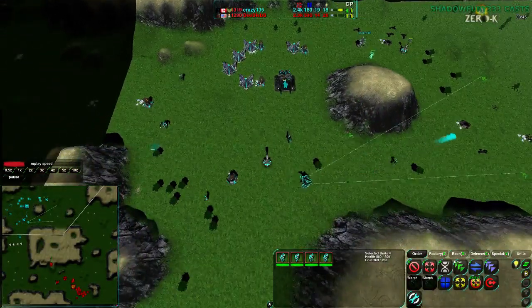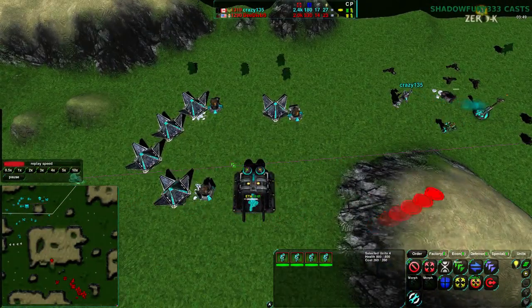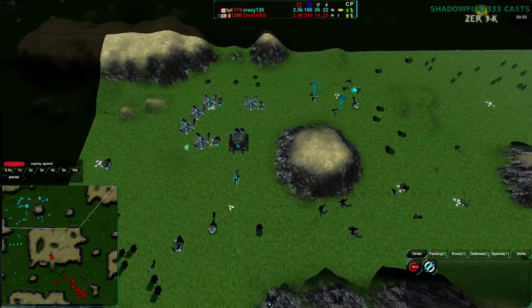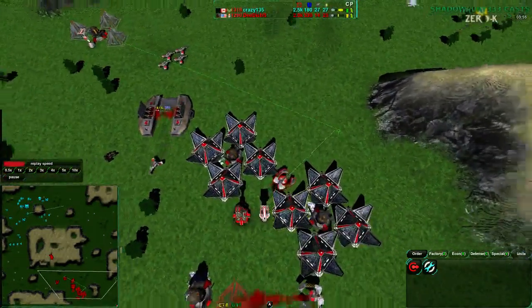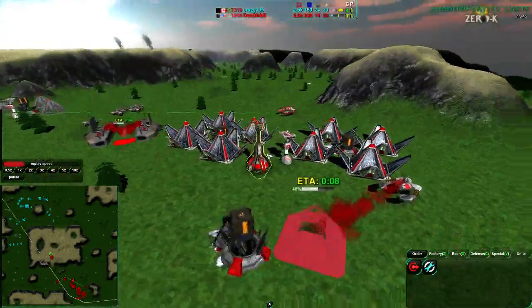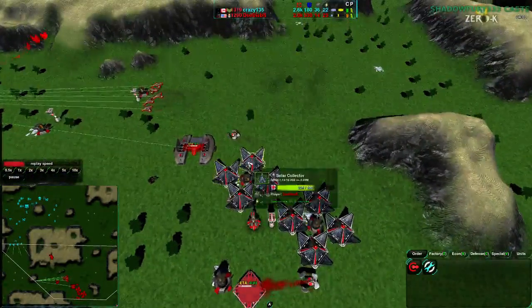There really wasn't any other defense inside the base. Crazy135 has not built any defenders or Lotus inside of his base. So after penetrating that one Lotus on the outside, Dee Deebs would have had free reign. Dee Deebs on the other hand does have a Lotus right inside his base, so he is a bit better equipped for dealing with this — not by much, but still better equipped. So it's something.